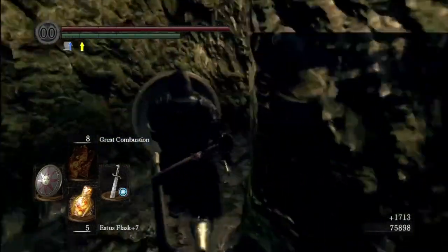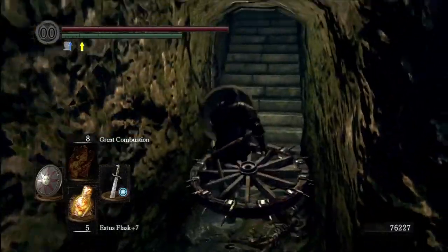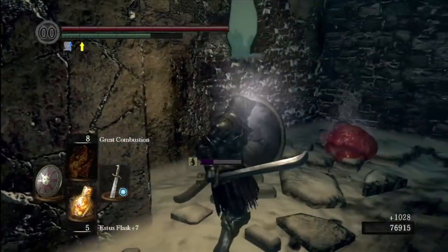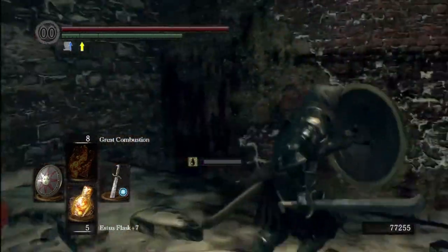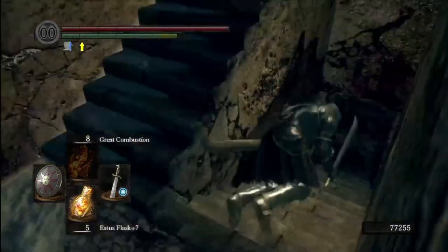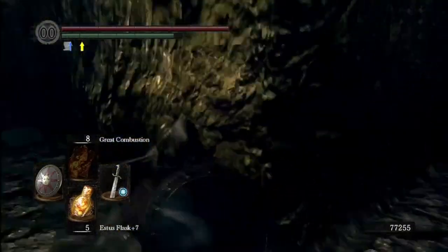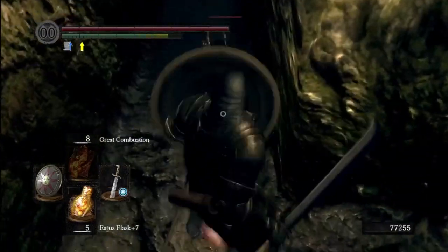In this corridor you definitely want to have a really good shield because you'll get trapped in here and the spinning skeletons will just run into you over and over, break your shield, and destroy you. These guys spit out toxic poison when they die, so have purple moss clumps handy in your inventory because you'll see a lot of those guys in this area.